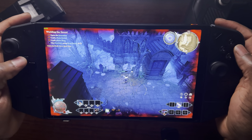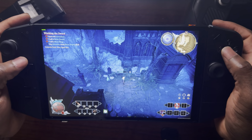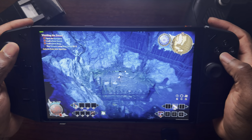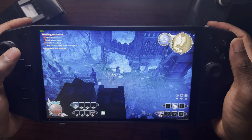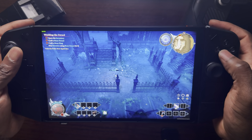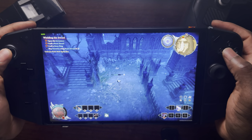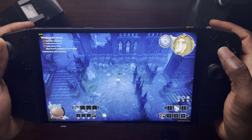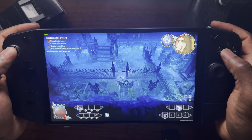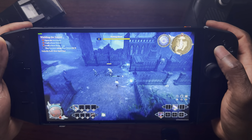Okay, sword is equipped. As you can see, the game does dip down to around 54 or 56 FPS at times, hovering in the high 50s even at 1200p medium settings. Let me head up here and try out the new sword on some enemies to see how it fares.